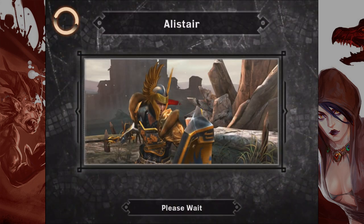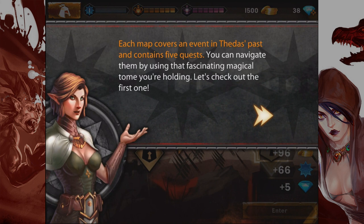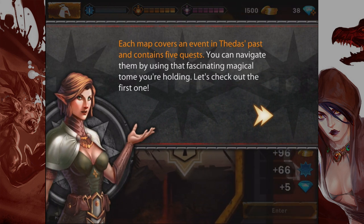Alistair! Key traits: massive dork, weird voice, trendy hair. Each map covers an event in Thedas' past and contains five quests. You can navigate them by using that fascinating magical tome you're holding. You mean... the iPad, right? Yeah, she's talking about the iPad.